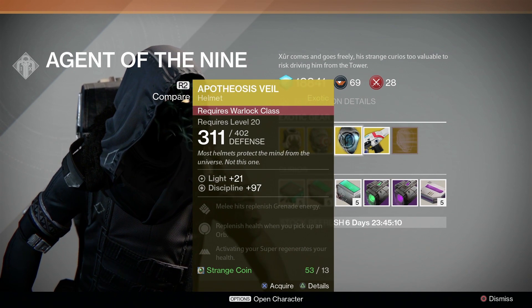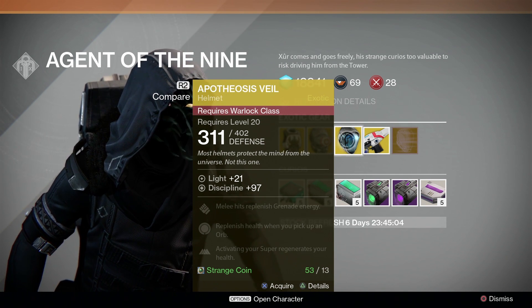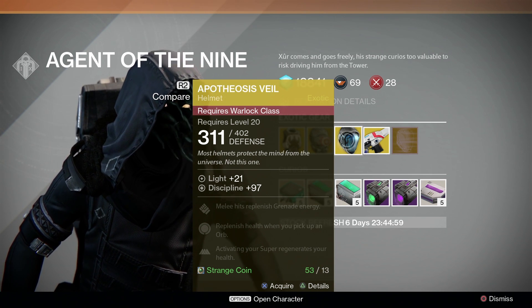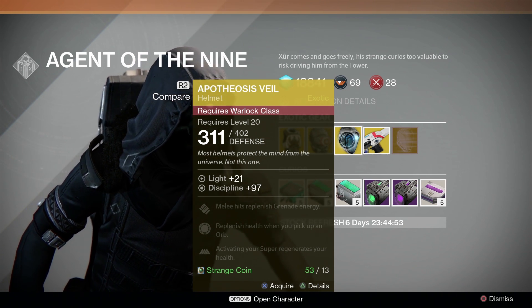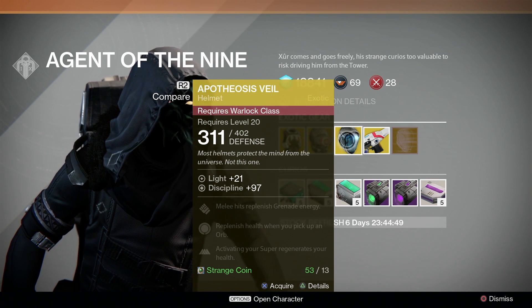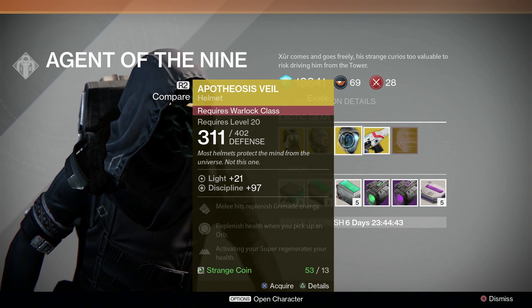And then we have Apotheosis Veil for the Warlock. I'm not a huge fan of these bonuses, though it's a good stat roll. Activating your super regenerates your health — it's okay. Replenish health when you pick up an orb — okay. Melee hits replenish grenade energy — I like that. But if you're still looking for a helm for your Warlock, this is a very cool looking helm, I will give it that.